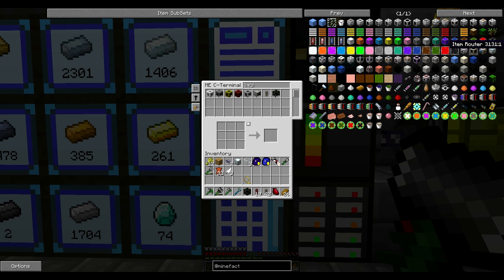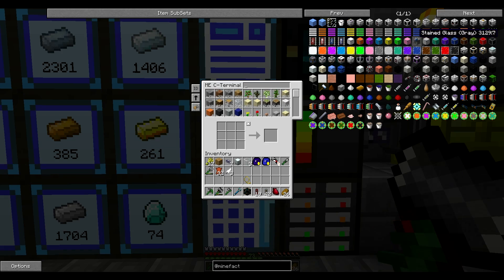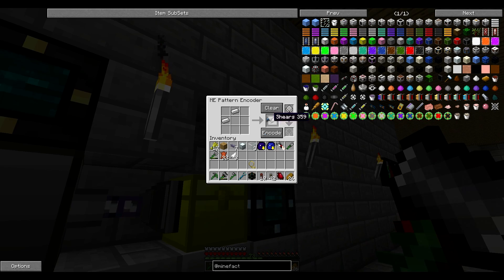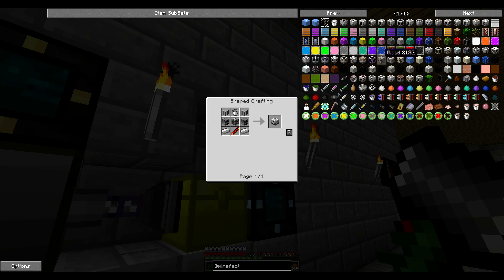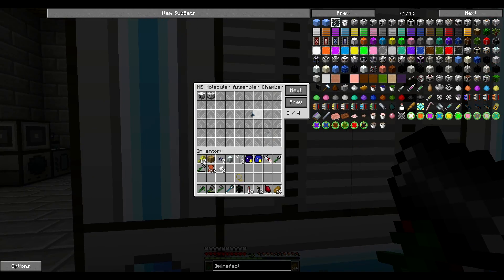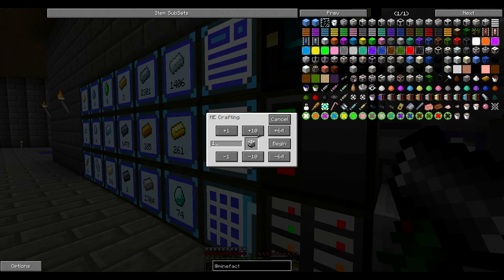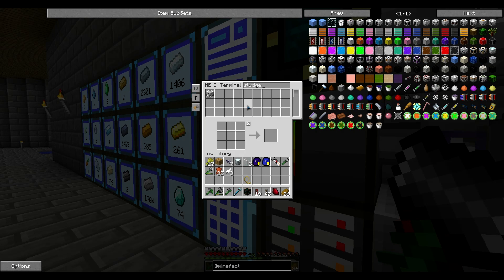Where is it? Somewhere around here. Sludge boiler — yeah, this is one we want to make. We might need more of them, so let's do it with this. Craft this pattern. Simply the best sludge. One stink is fine for now.